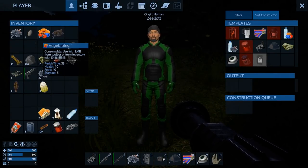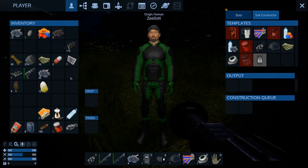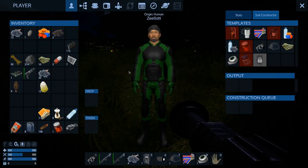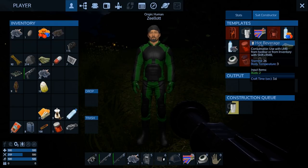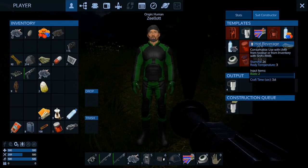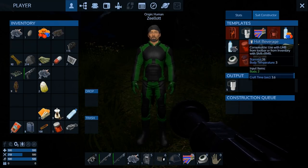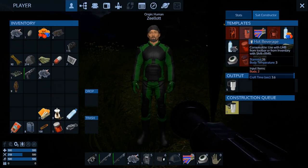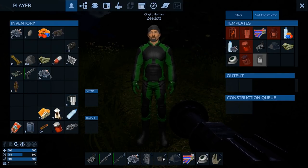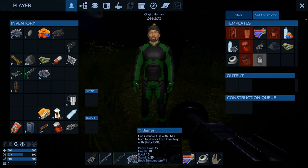We should probably eat something. Perish time is 33, we're getting down. Let's eat — it's 102 stamina, that's still lots of time. We don't have a lot of water. I need to make a bunch of hot beverages. If I have to stave off heat I'll pick a bunch of berries and over-consume them.